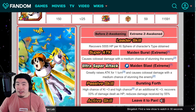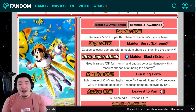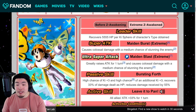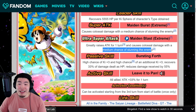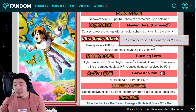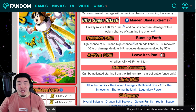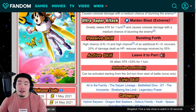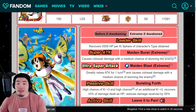With her Xtreme Z Awakening, she becomes significantly more effective. Leader skill now recovers 5,555 HP per Ki Sphere obtained of character's type. The 12-Ki super attack causes Colossal Damage with a medium chance of stunning the enemy, and the 18-Ki super greatly raises Attack for one turn and causes Colossal Damage with a medium chance of stunning the enemy — so she'll be more consistent for stunning. Her passive now gives high chance of Ki+3 and high chance of additional Ki+3, recovers 33% of damage dealt as HP, and reduces damage received by 55% — this time it's guaranteed, making her much more consistent on defense.